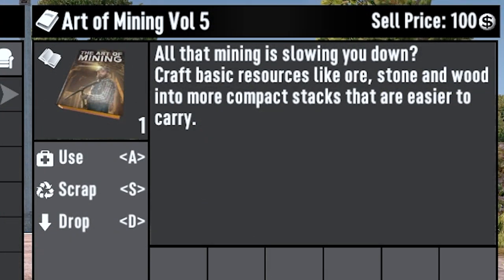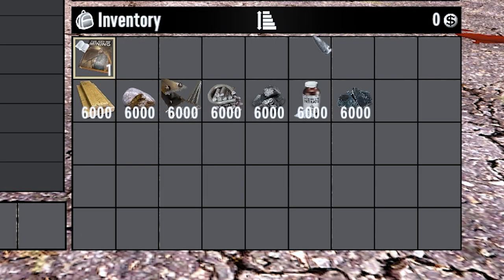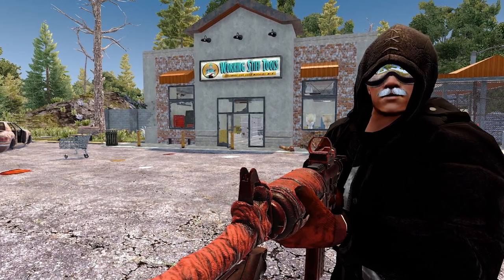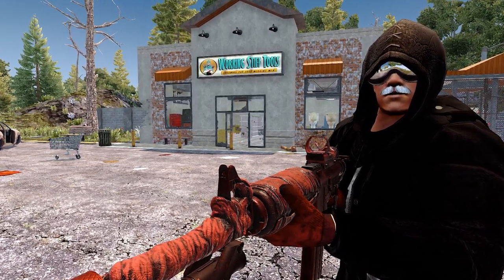All you'll need to do this is a skill book called The Art of Mining Volume 5 and a stack of any of these resources: wood, stone, iron, lead, coal, nitrate, or oil shale. Ideally you'll want a stack of each of these resources to maximize your XP gain, but you'll still get a few levels using just one of them.